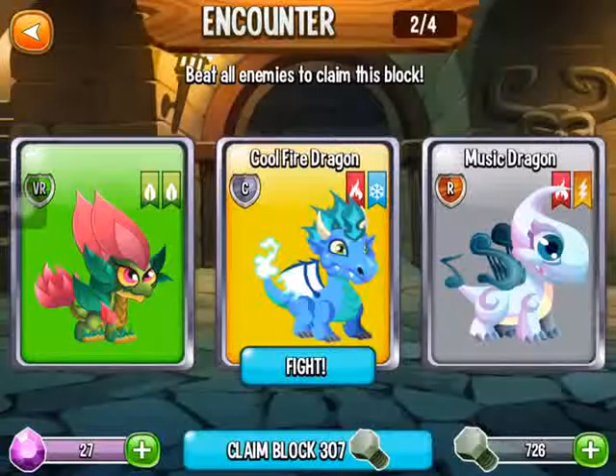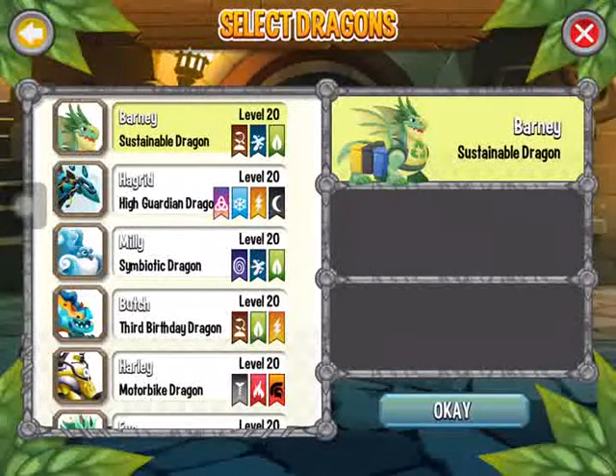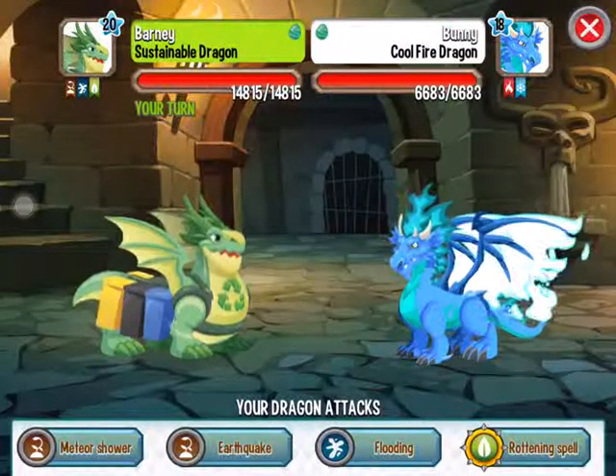Fire and Ice. So I'll do with water and fire, I guess. I think I'll try my sustainable dragon. Okay, let's try it.